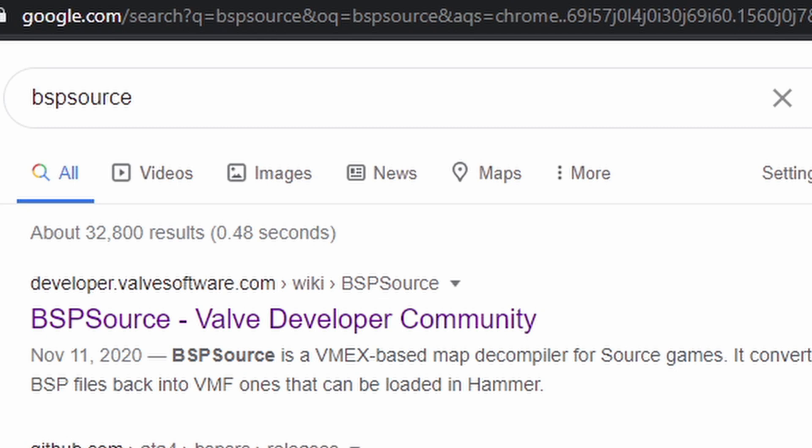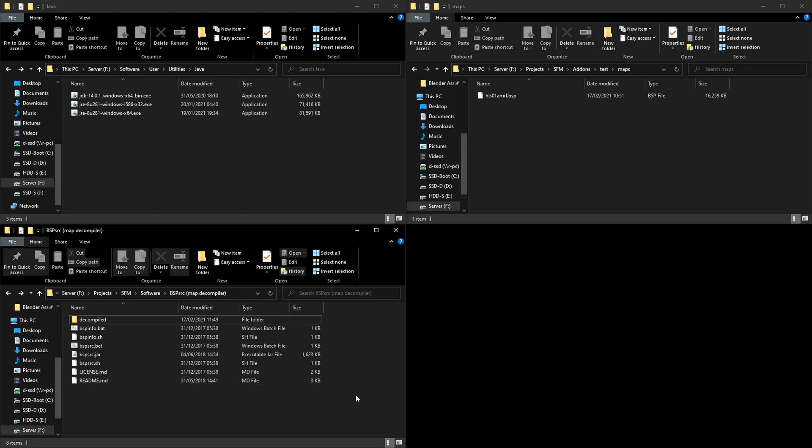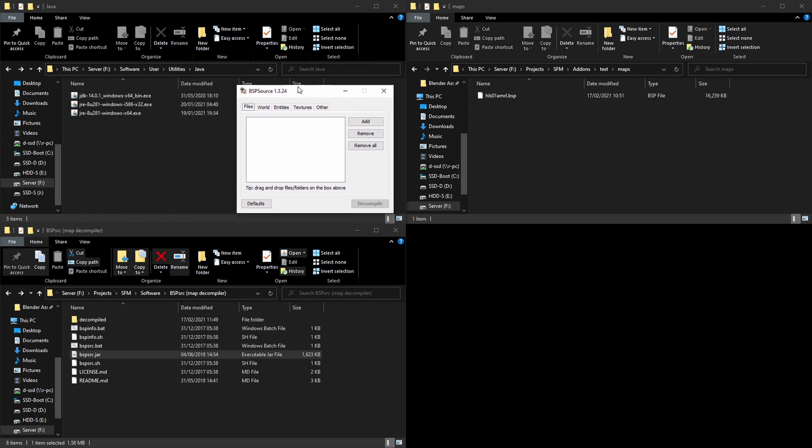Next, search for BSPSource. You'd be like, 'What is that?' — it's a tool you're going to use to achieve your dreams. Go in there, figure out how to download it, and get BSPSource. That's how you decompile a map which doesn't have HDR. Put your BSPSource in a folder somewhere. What you need is the bspsrc.jar file, and that's what you need Java for — otherwise you're not going to run it.